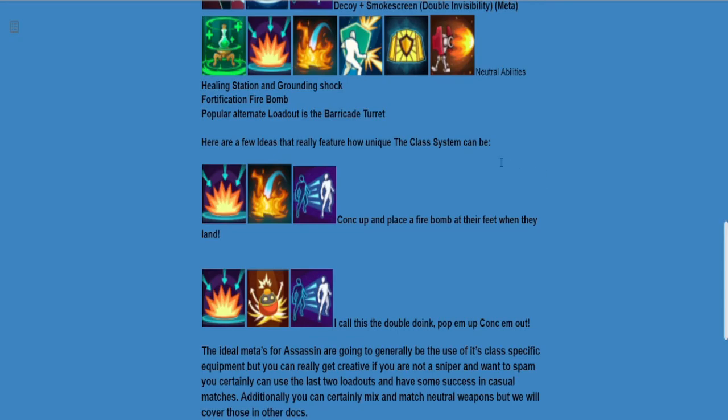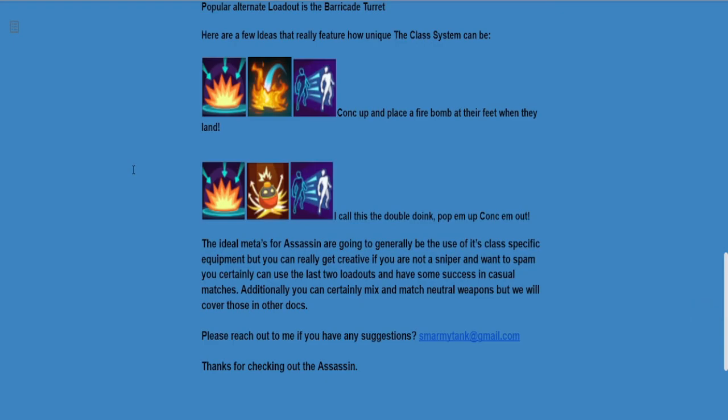Here are a couple of unique setups for this class that are fun, though maybe not ideal for super competitive play. One is to conk an opponent up and then place a fire bomb as they land — friends on console say this is very effective and tends to frustrate opponents. Then there's what I call the double doink: come around a corner, hit them with the grounding shock, and just as they're coming down hit them with the conk, then snipe them out of the air or heirloom them a couple of times to quickly destroy somebody using those two offensive items together.